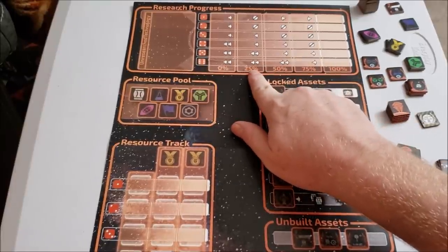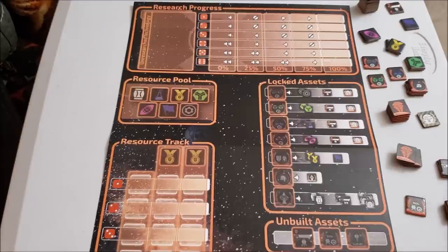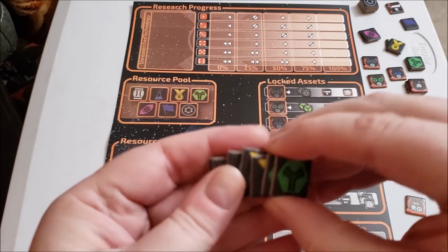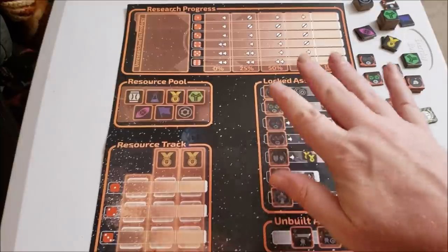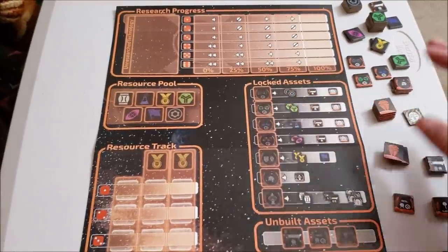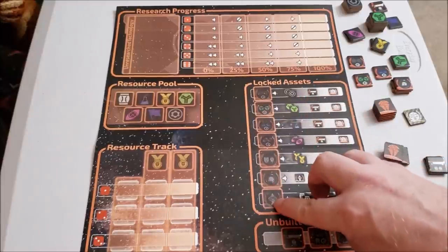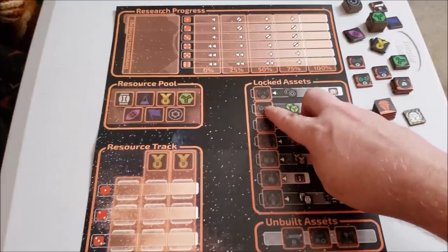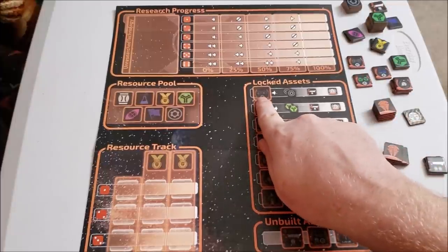You can start by putting all resource tokens in the resource pool, or by filling up all the assets that are supposed to be filled. Let's look at the locked assets first. Locked assets are assets you don't have access to yet until you build colonies. Each locked asset with a thick orange border is a colony — when you build one, you unlock it and get the benefits associated with it. For example, one colony might reward you with two production markers, a new fleet marker, and a technology marker.